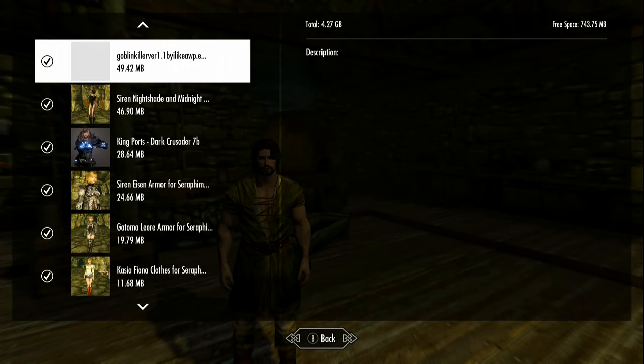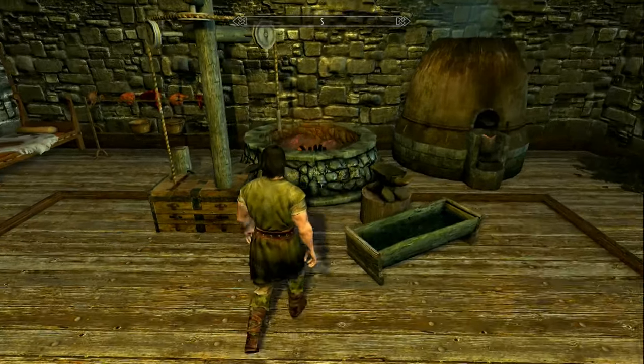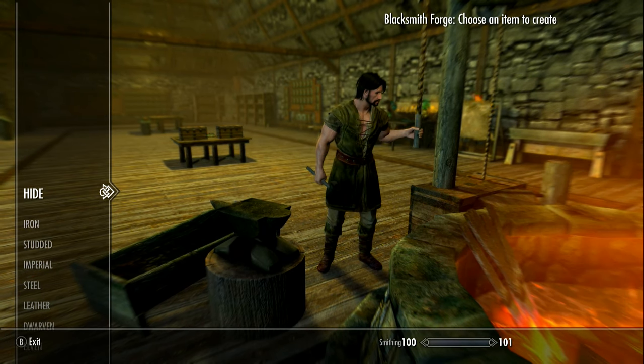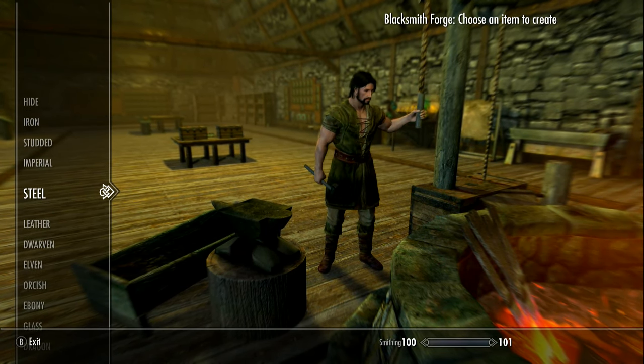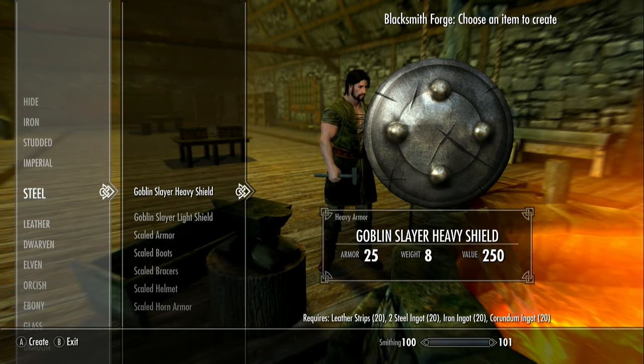There's also this Goblin Slayer shield, and I put the two together and thought they went together, so I was just going to do them both at the same time. We've got Porthos here — I thought he could try it — and then we could even try with maybe a female version. So this is the Goblin Slayer shield, light and heavy versions.